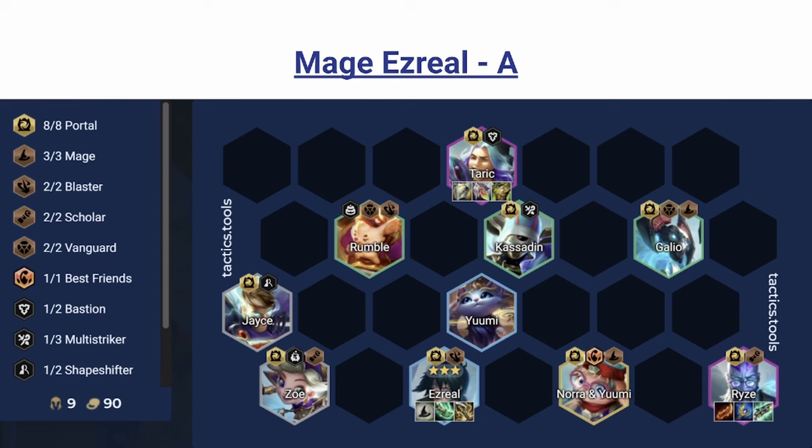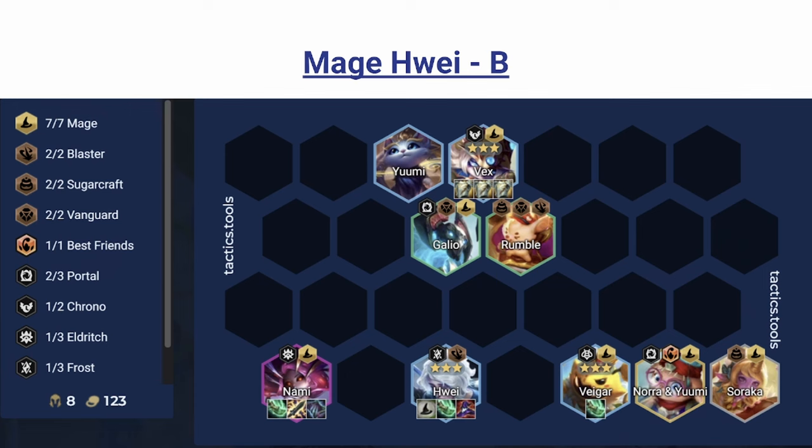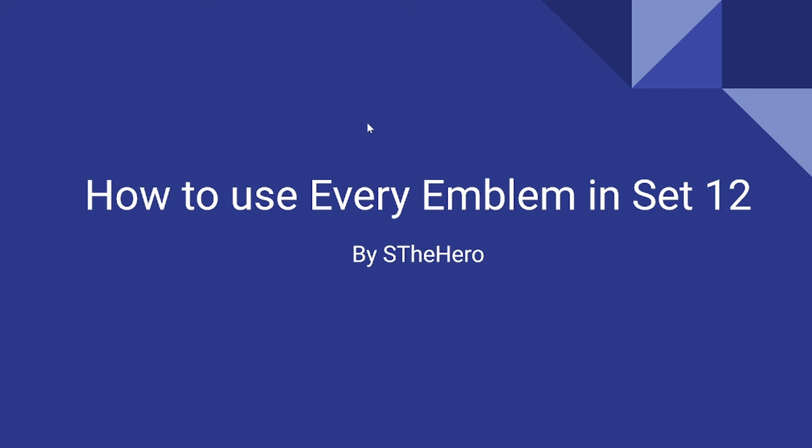This Ezreal double-cast interaction could lead to new tech if people figure out something that works nicely. Ezreal is definitely the nominee for this feature that the devs included. The last comp — Mage Hwei — comes from a comp list by YBY1. Hwei is an AP user who could benefit a lot from double casting because he has a third-cast effect similar to Nami, so getting that more frequently does a lot of work. You can reroll him easily with Vex and Veigar. I haven't tested this myself, but it checks out pretty well so it's definitely worth mentioning. And that's every spatula and every emblem in Set 12!